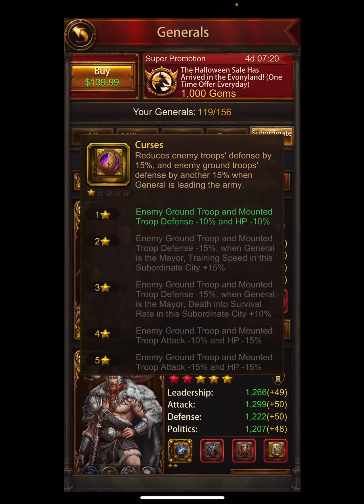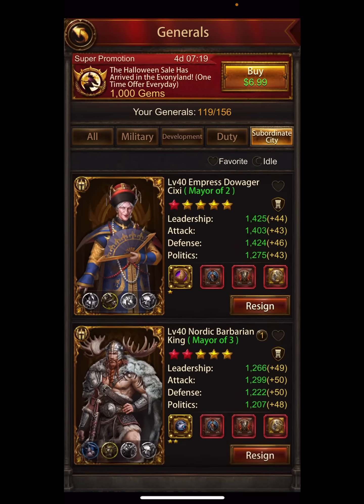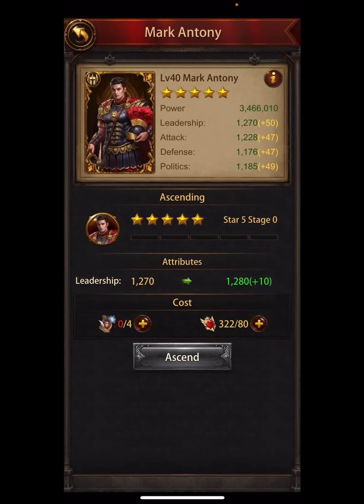Remember it's easier and cheaper to go to six stars — it costs 100 fragments per level, then 350 for the final one to get to seven. A lower-star general like Mark Anthony costs only 80 per level with the last at 120. You get more value at lower star levels, so basically get them all to six, then all to seven, then all to eight — unless it's a critical general like your wall general or PvP offensive general.